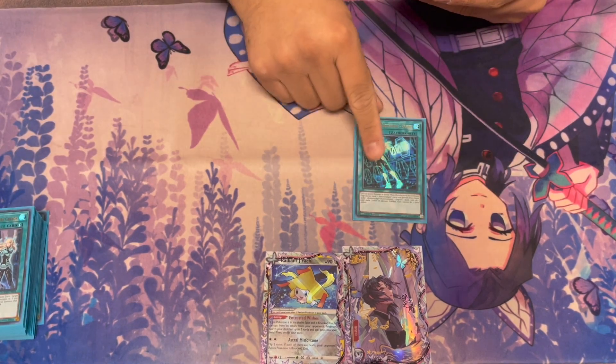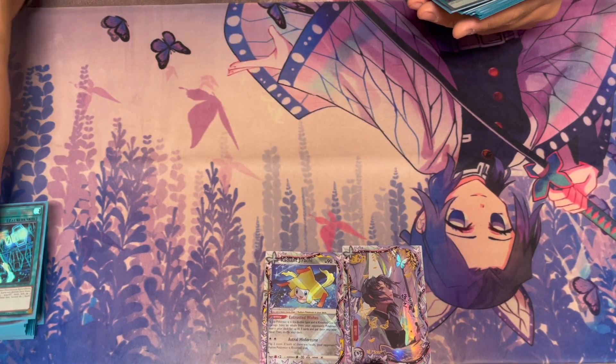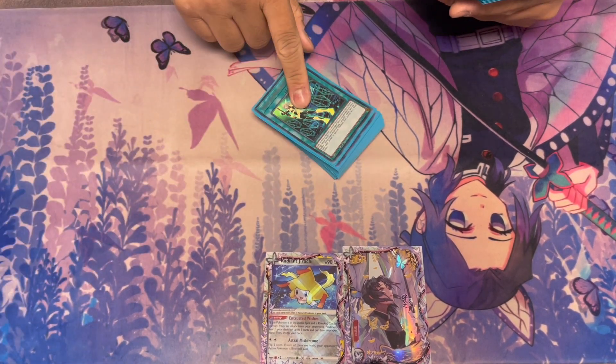Broken card — Engage. Search one, draw one. It's Pot of Greed except you get to choose what you want half the time. Very, very nuts. Konami, bring this back to three, please.